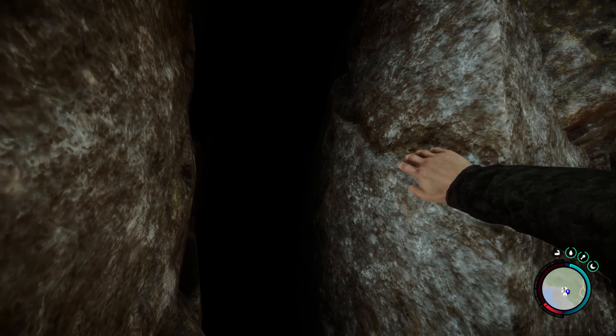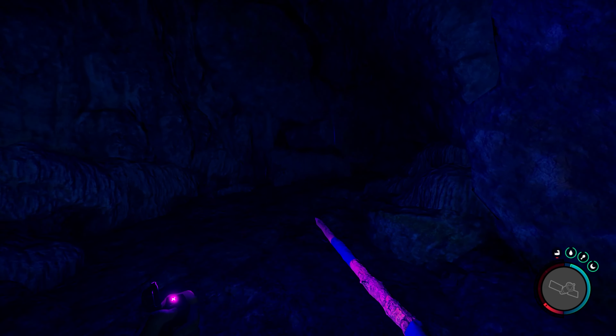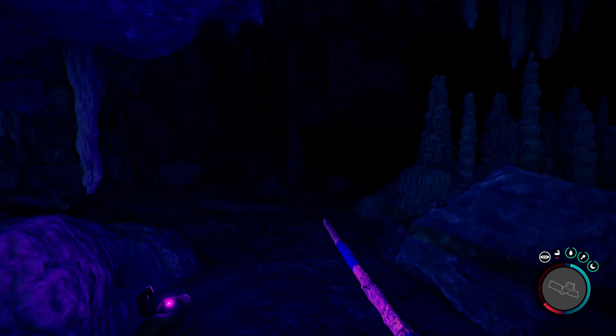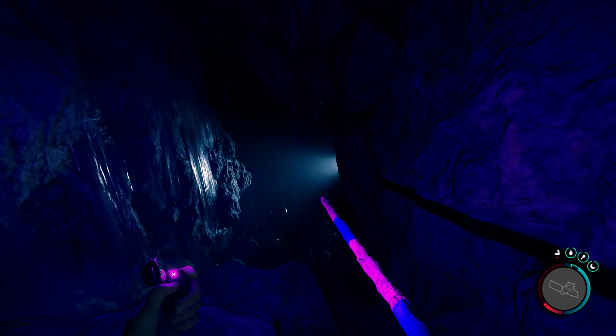Entering the cave, you will find a few items to grab to start your journey, including an air tank and some ammo. Start making your way into the cave, dodging as many mutants as possible, until you find a river and reach a fork in your path, with the tunnel leading up to the right with a light shining on it, and water running down to your left.